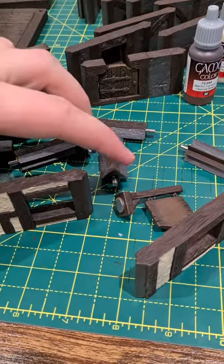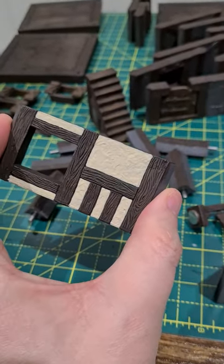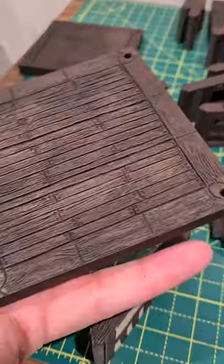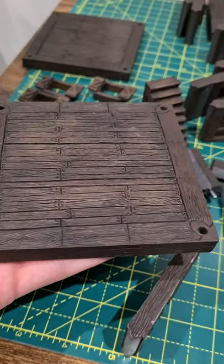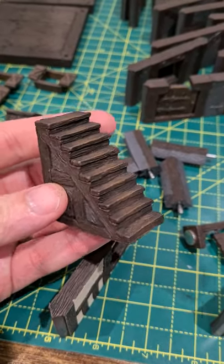Ayo D&D Types, we've got another Dwarven Forge house update for you. I have started work on the inserts between the wood — it's going to take a long time. I've also done a little bit of weathering on the boards that I walked upon, with some lighter dry brushes, such as on the stairs.